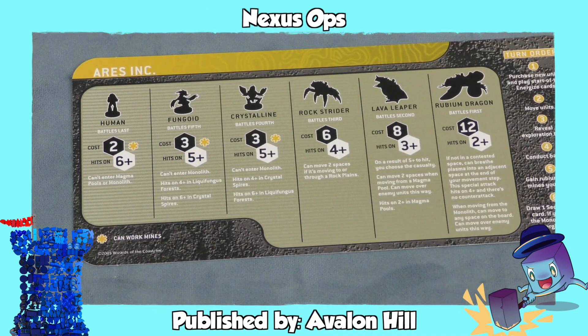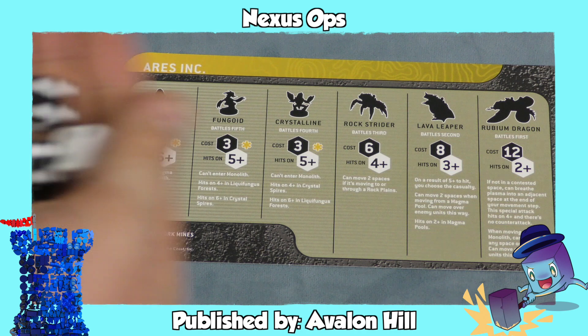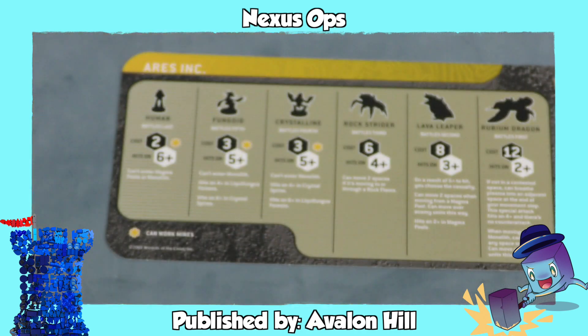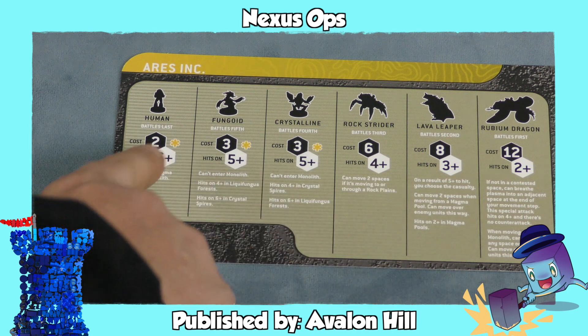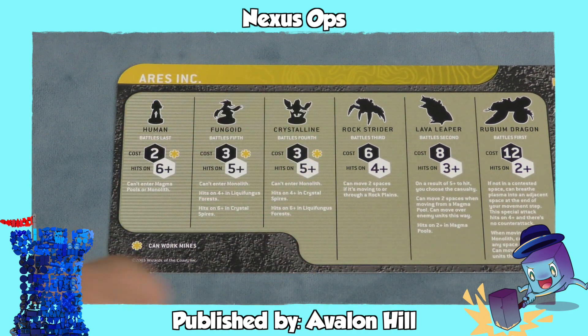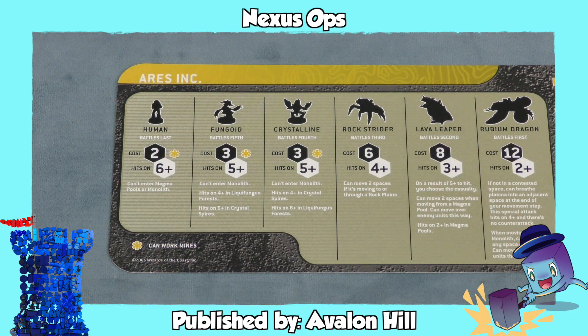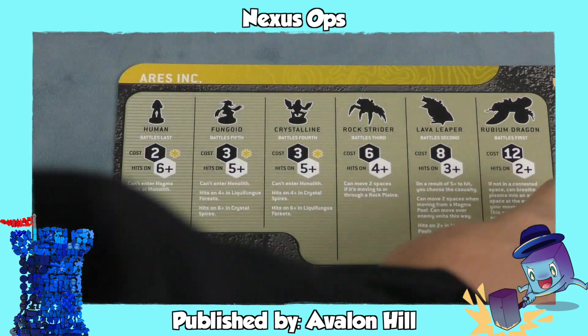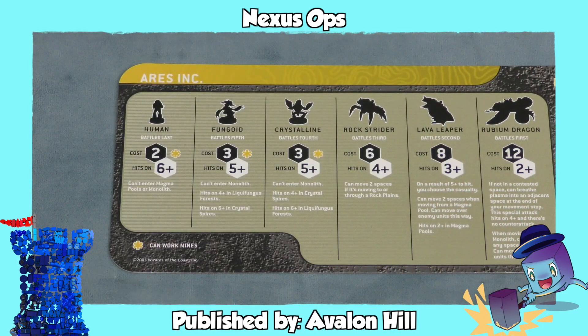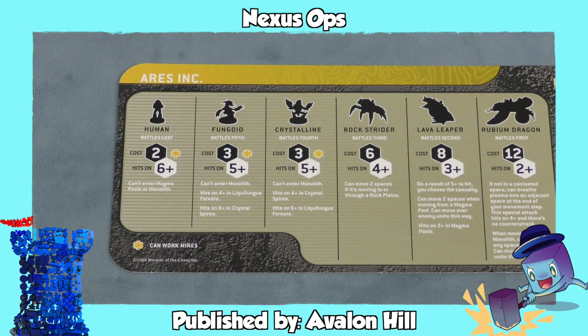Sometimes dice are also used with a timing mechanism. This is Nexus Ops. When you fight here, you're going to be simply rolling six sets of dice. The human only hits on a six or higher, so high is better. But also, as you move through, it's possible some units could get killed before they even have a chance to hit. So the rubium dragon might go before the rock strider. You think about the percentages of what you'll have to shoot and hit back with.